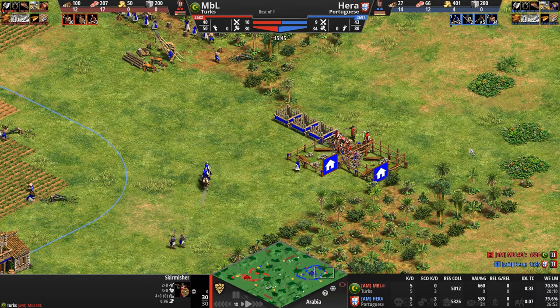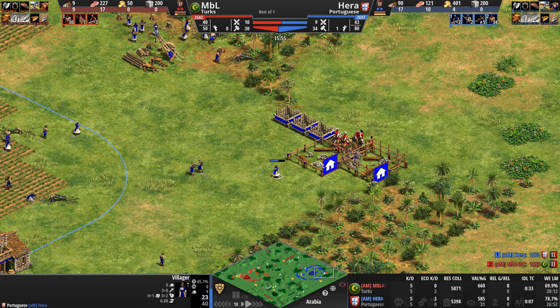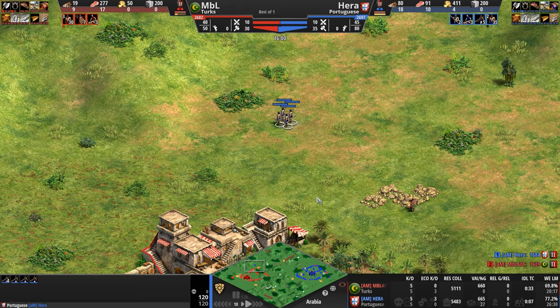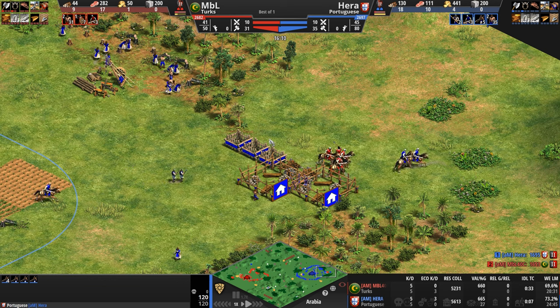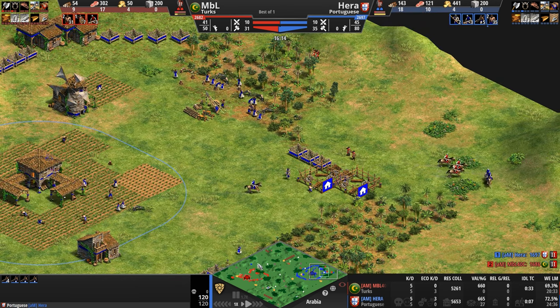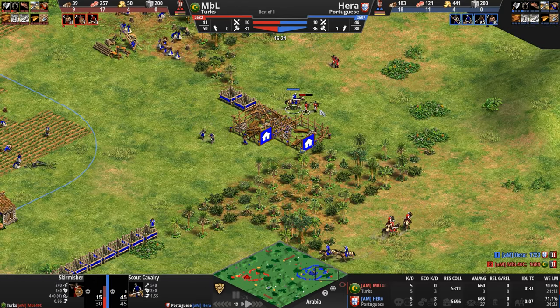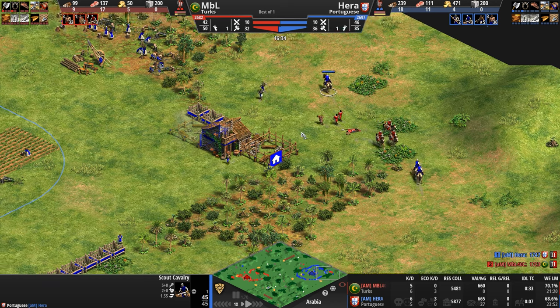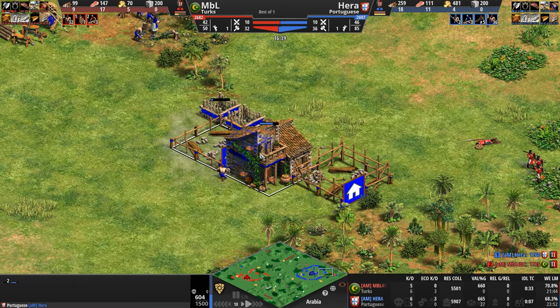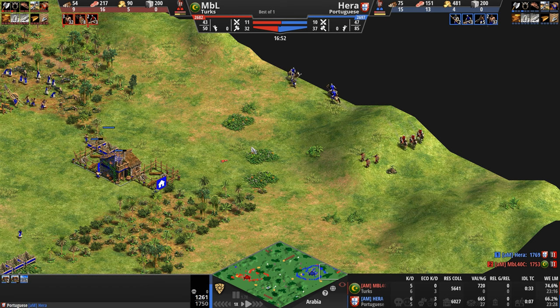At the same time, Hera pushes out with four archers of his own. MBL is literally in three different locations. Hera has kind of just stopped with his archers. The fact that these are skirmishers means they're not going to kill the villager. Hera says: you tried to bust in, I tried to keep you out, but now I'm going to delete my own palisade wall since I finally have numerical advantage, rather the numerical advantage.